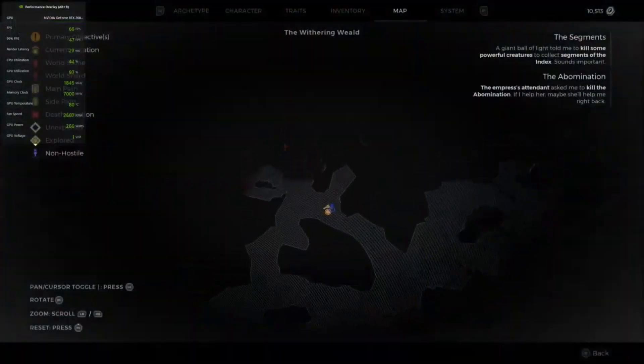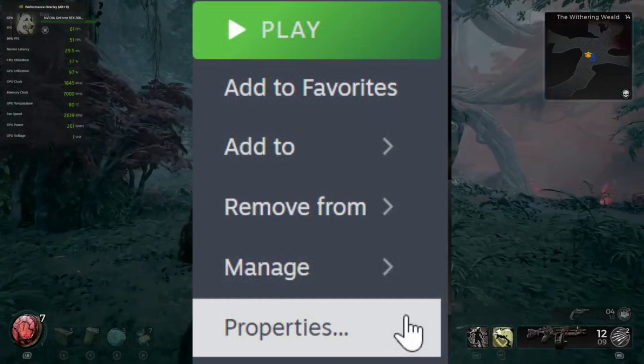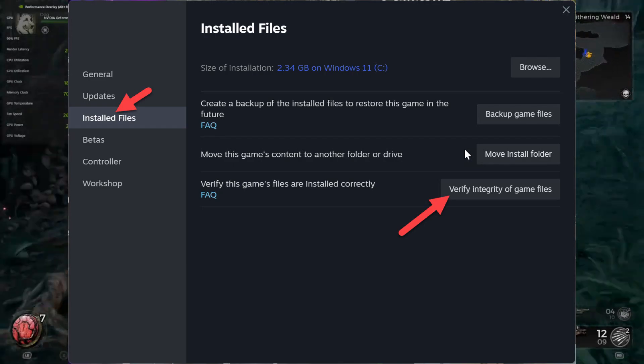For Steam users, follow these steps: open Steam, find Remnant 2 in your game's library, right-click on it, go to Properties, then click on the Installation Files tab, and select Verify Integrity of Game Files.